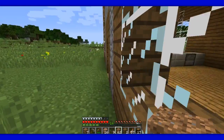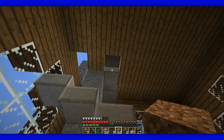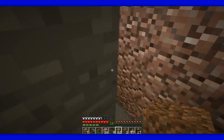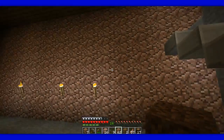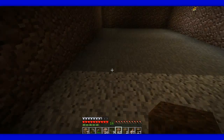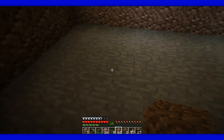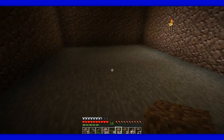Then I worked on the basement and the stairs going all the way up to the second floor and all the way down to the bottom. I cleaned this area out — this is all the boring stuff — and then I replaced it with granite and diorite. I don't know what I'm gonna do for the floor over here. I think I'm either gonna do carpet or birch wood as the floor.